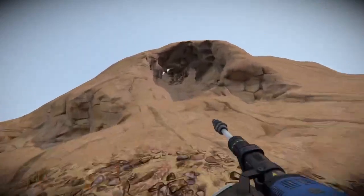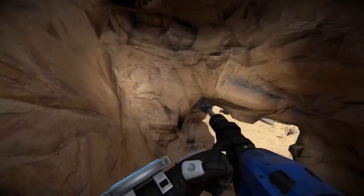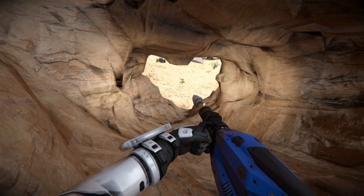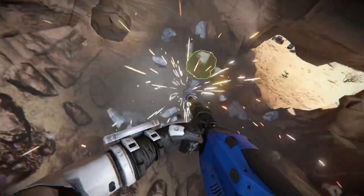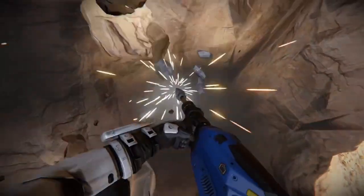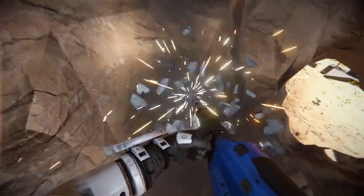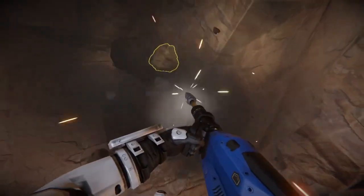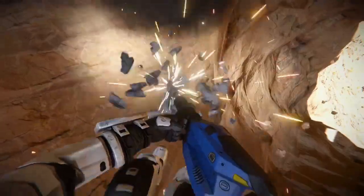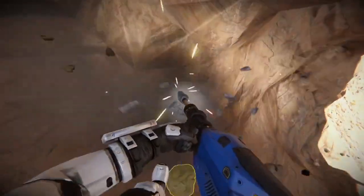I'm gonna run up here to our little mine. Most of the time when you're using a hand drill you'll mine and press F to collect, but in this case I'm not gonna do that. I'm just gonna mine the crap out of this rock and not collect anything, because I'm gonna let gravity do the work for me. You're about to see just how lazy this is. There are moments in early game where it's a hassle not having mining equipment or a rover.